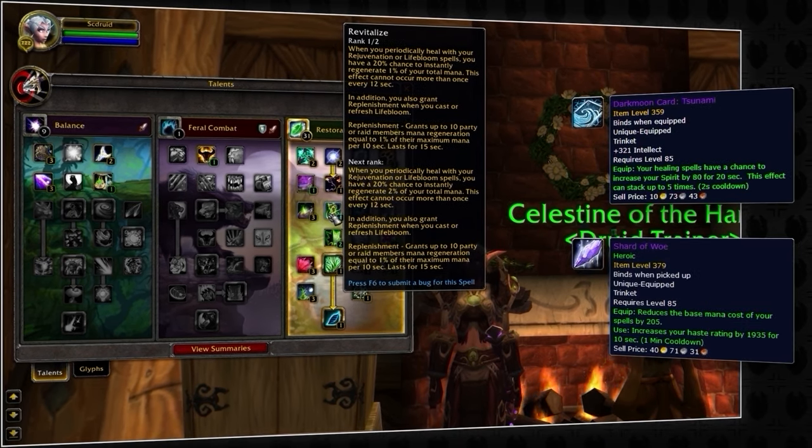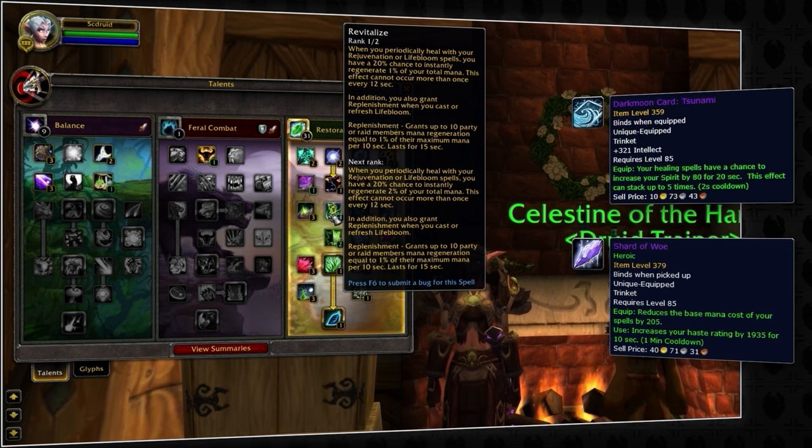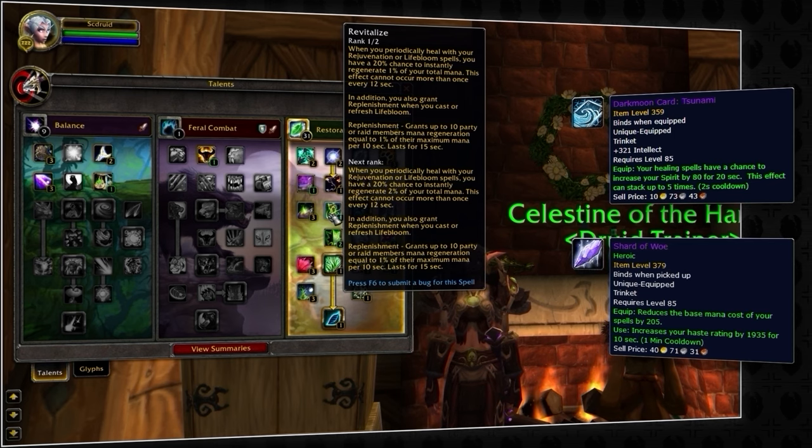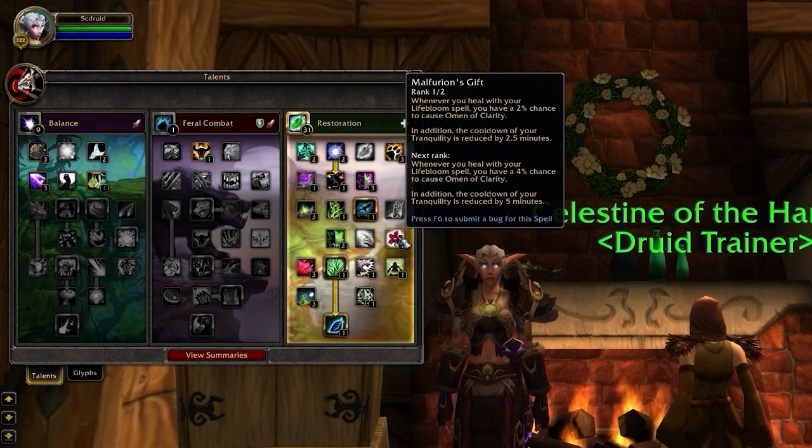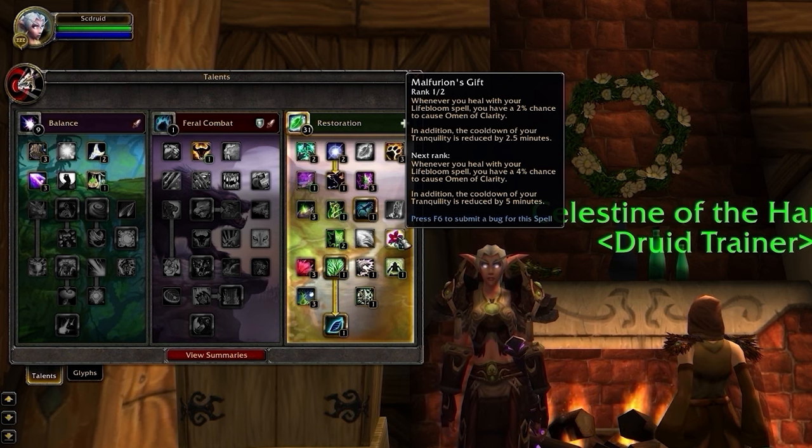Towards the top of the tree, you might have noticed we only have one point in Revitalize. For the most part, you shouldn't have any severe mana issues in Arena, especially when you get your hands on some Trinkets, so putting two talent points here is a bit overkill in PvP. That's also why we only have one point in Malfurion's Gift. Devoting two talent points here is a bit overkill too, since mana really isn't an issue, and Omen of Clarity only affects casted healing spells, not our hots.